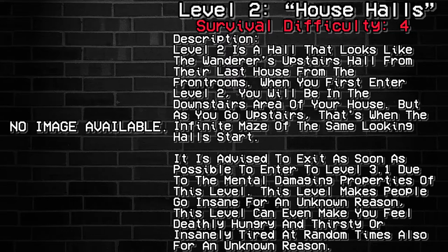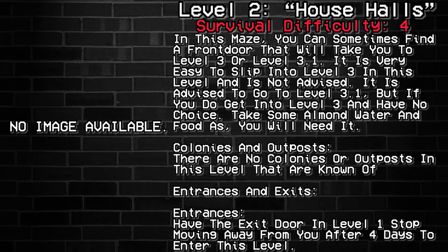This level makes people go insane for an unknown reason. It could even make you feel deathly hungry and thirsty, or insanely tired at random times, for also an unknown reason. In this maze, you can sometimes find a front door that will take you to level 3 or 3.1. It is very easy to slip into level 3 in this level, and is not advised. It is advised to go into level 3.1, but if you do get into level 3 and have no choice, take some Wanderer and food as you will need it.